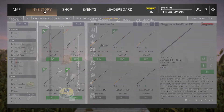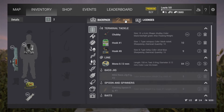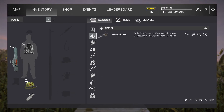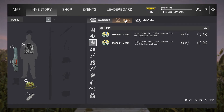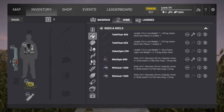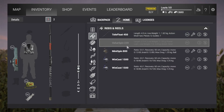Then we're going to go to our inventory and quickly show you guys what to do. You're going to take the rods you have on you, drag them, and put them into your home storage. Then you're going to go to your home and click on rods and reels - you'll see the two rods you bought there.